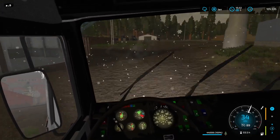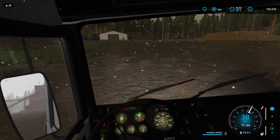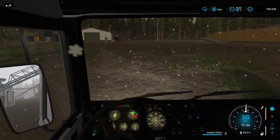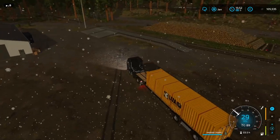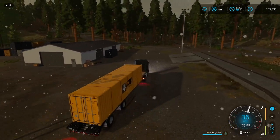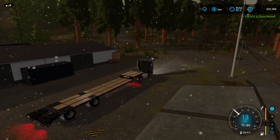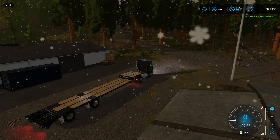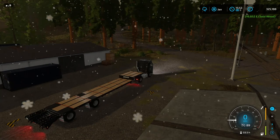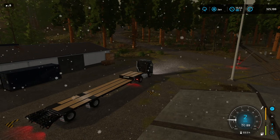We're just taking a bit of a shortcut through our old sawmill — you can see it in the rear mirror. We are now arriving at the container warehouse and we'll see what we can earn from this container. Blimey — £219,652! What?! That's amazing money.